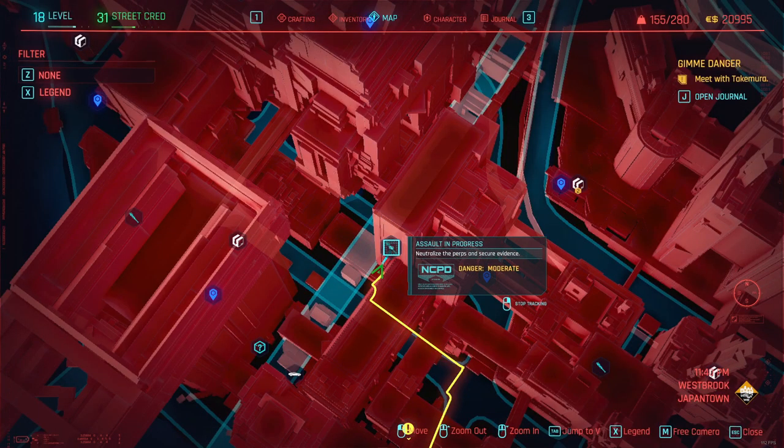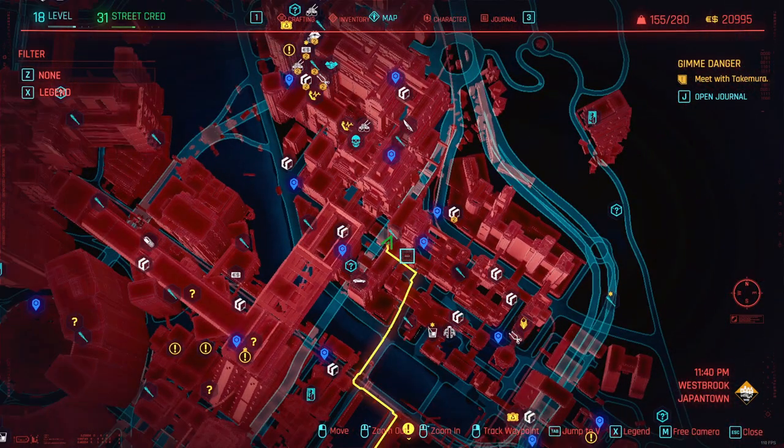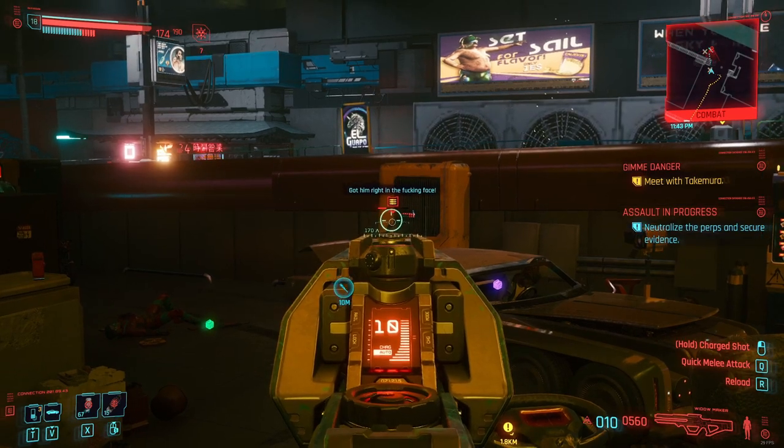An example location of where you can get perk shards is here on the map at this exact location near the assault in progress icon. This is in Japantown and this place actually gives you two perk shards. So kill the guys here, kill them all and then loot them.